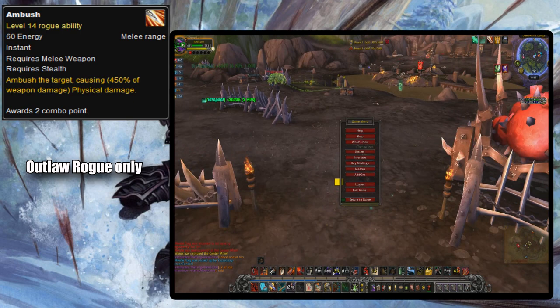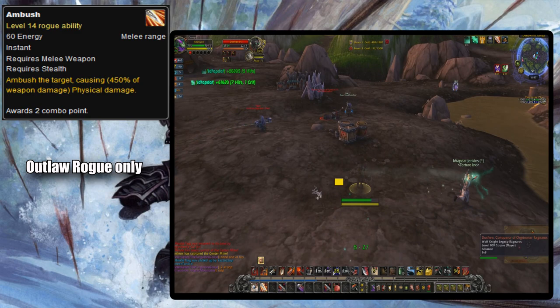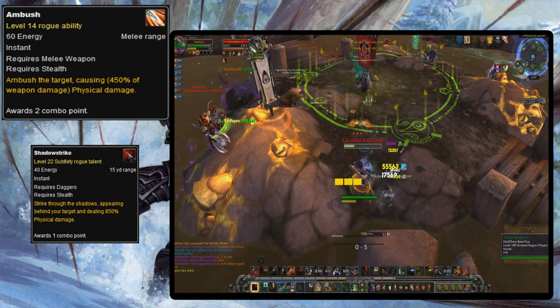In Legion, Ambush was turned into an Outlaw rogue-only ability and Garrote was taken away as a universal opener. Now all three specs only have two openers to choose from instead of the original three: Cheap Shot and a damaging ability. Outlaw rogues get Ambush, Assassination gets Garrote, and Sub gets Shadow Strike, which is technically a fourth opener but is essentially just Ambush with the old Cloak and Dagger talent baked in baseline.